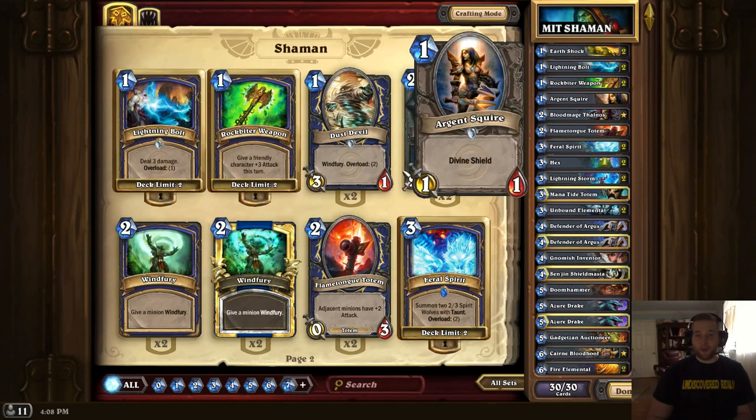We only have one copy of Argent Squire. While this is a very important card in Shaman decks because it synergizes so well with Flametongue Totem and Defender of Argus, it's a liability against Hunter, which is extremely prevalent in the metagame right now. There is still one copy in the deck as a nod to the strength of the card. I could see going to two Argent Squires against slower metagames, as the buff from Flametongue Totem and Defender of Argus are just too much to not have this card in your deck.